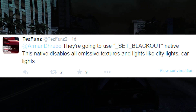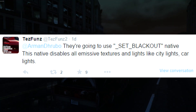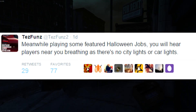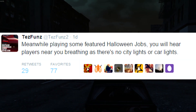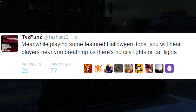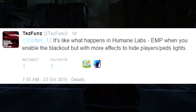Fun MW2 explains a little bit more — they're going to use the set blackout native, which disables all emissive textures and lights like city lights, car lights, etc. In addition to that, you're going to be hearing some new ambient noises in these Halloween jobs, like other players breathing near you, so it'll be pretty creepy.